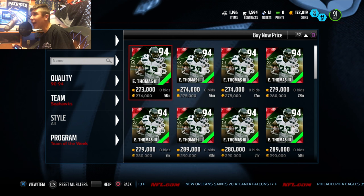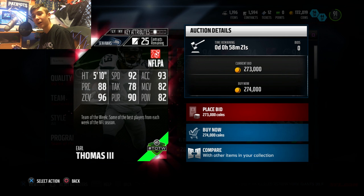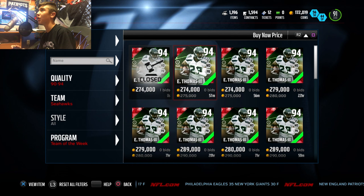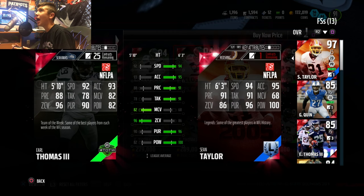We're going to go ahead and check out Sammy Watkins and Earl Thomas. Earl Thomas is in the building for 275k — 94 overall, limited edition. He's got 92 speed, 96 zone coverage which is nasty, only 82 hit power. He's got 90 pursuit. Let's see how he stacks up to Sean Taylor — Sean Taylor is a much bigger hitter, but Earl Thomas is just better in coverage basically.